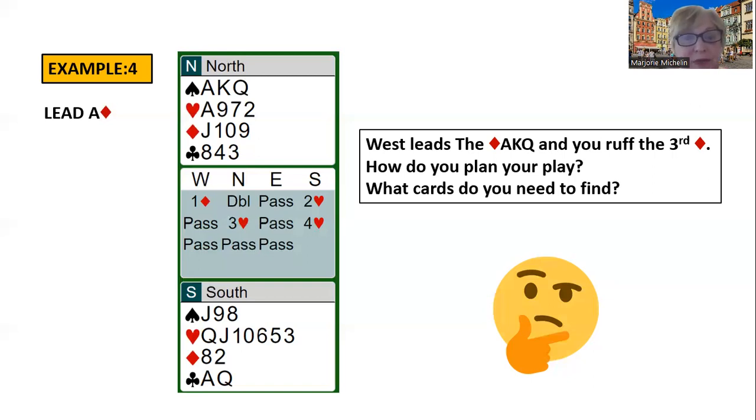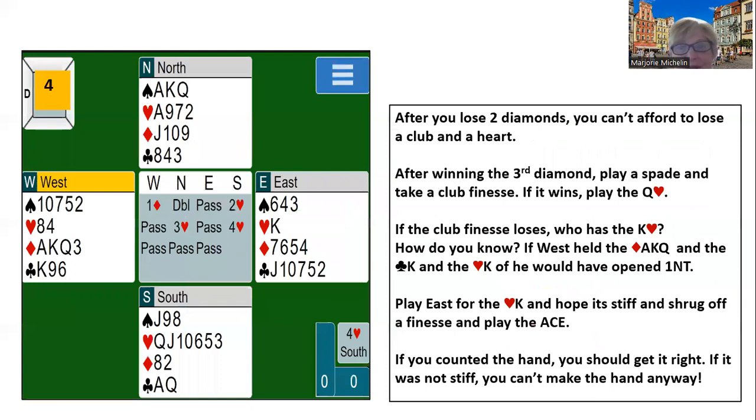So how will we make a discovery play? We are going to play a spade — we're not going to play trump yet because we don't know how we want to play the trump suit — and we're going to take a club finesse right away. Why are we doing that? We're trying to get a count on the hand. Also, if you take the club finesse and it's successful, you're going to make the hand even if you lose the king of hearts.